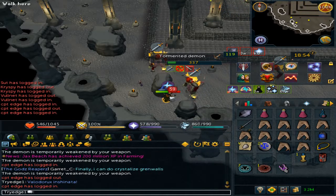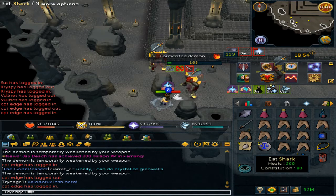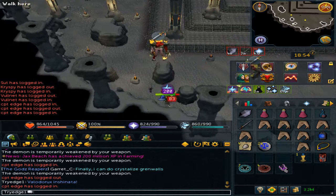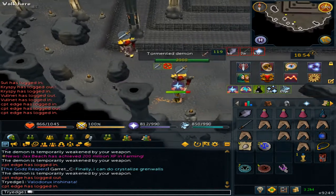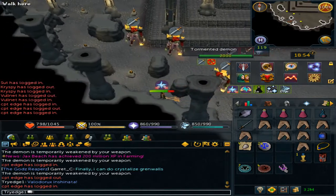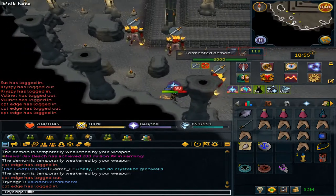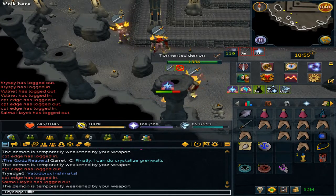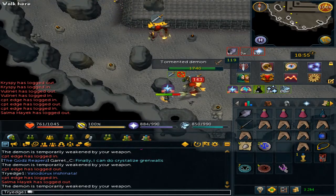Pay attention to your steel titan, it can be very annoying. If you have another tormented demon, just path them correctly. You can turn auto-retaliate off. Just make sure that it is off and do not AFK with it.